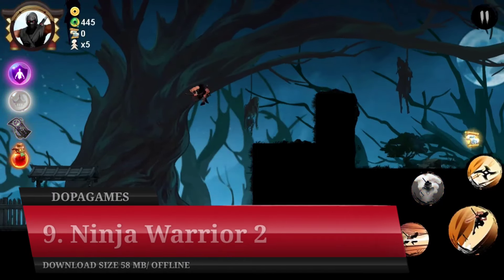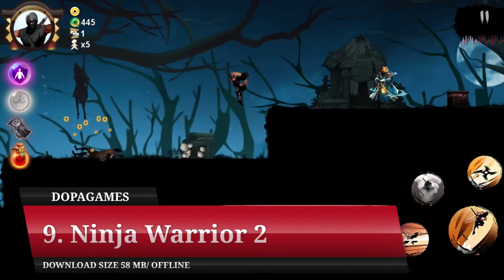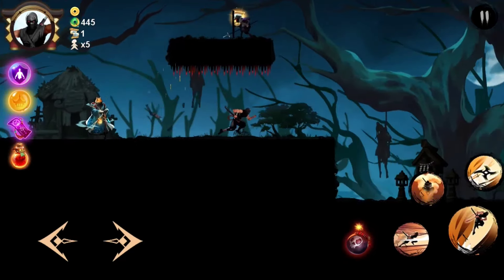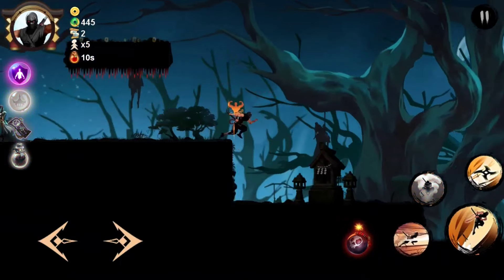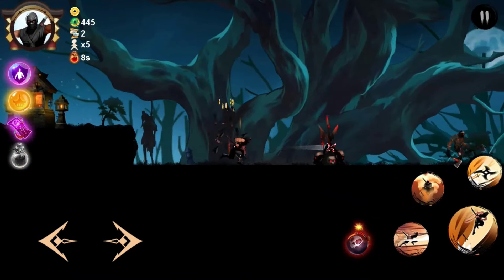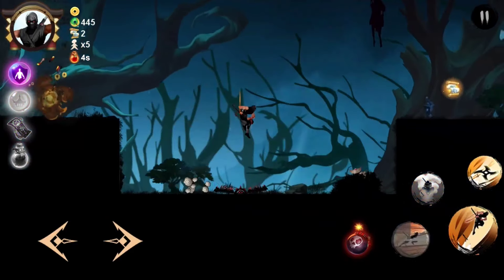Number 9: Ninja Warrior 2. The next game on the list is Ninja Warrior 2. Like ninjas in the real world, in the game world ninjas are closely related to stealth action, including this second series of the Ninja Warrior game. By carrying action platformer type gameplay, this game is also strong with stealth elements.